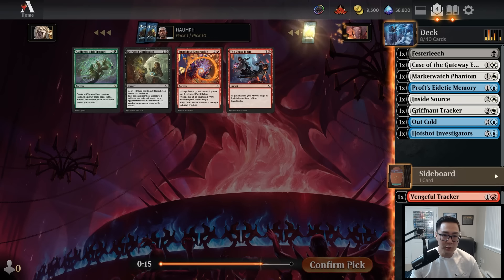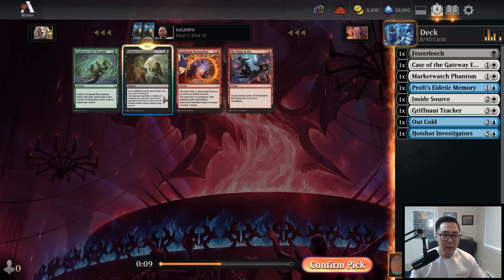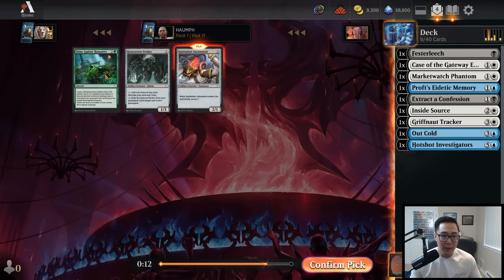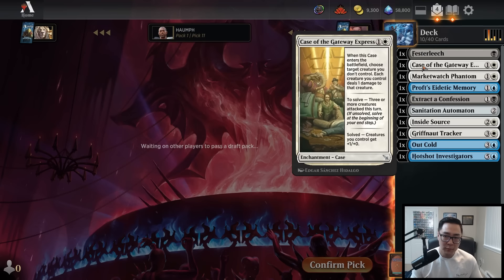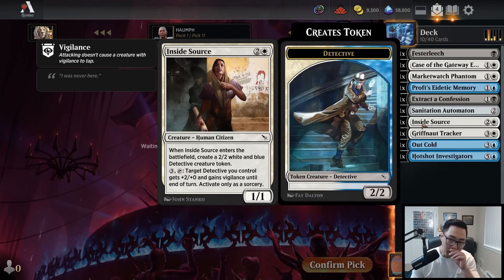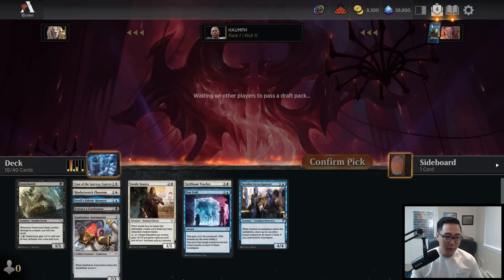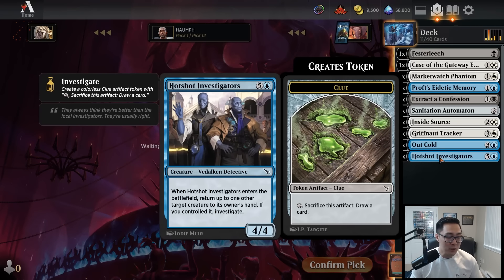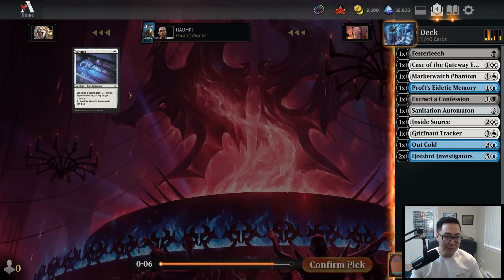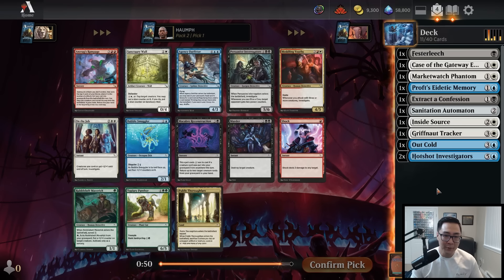Wow, there are a lot of Extract the Confessions. Red didn't seem open. Black feels more open than red, so I'll take Extract the Confession in case we end up in black-white. Then I'll take Sanitation Automaton — something you can play if you need more two-drops. You always want plenty of two-drops in this format. It's still looking more likely we're going to be blue-white. There's another Hotshot Investigators — in Modern Magic, not really what you want to be doing, so hopefully we don't have to play it.